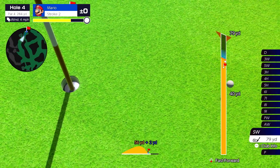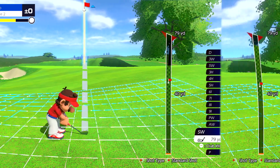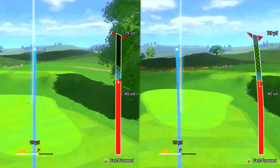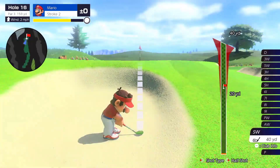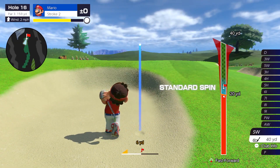And there are plenty more techniques in your proverbial golf bag. The shot gauge lets you see how your shot will curve due to slopes, and the scan function lets you examine a course's terrain. With these techniques, you'll be strategizing like a master.